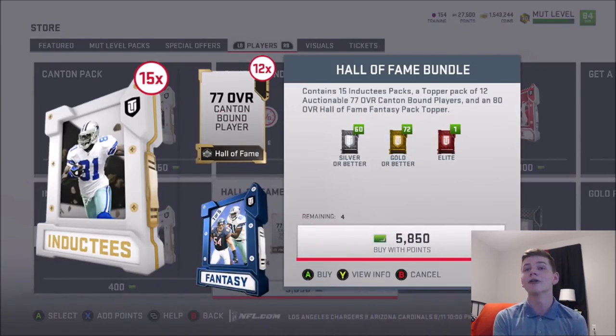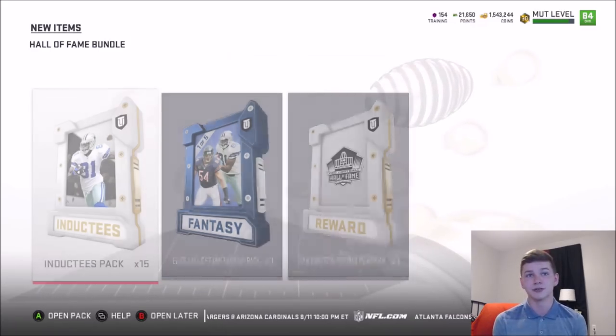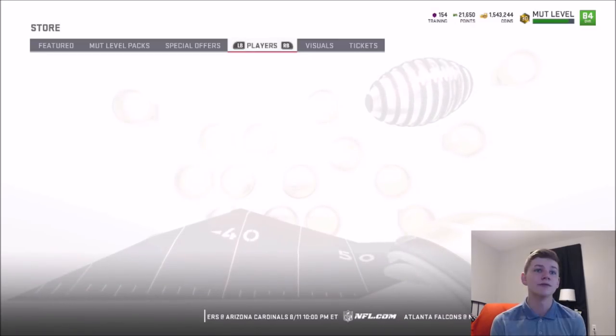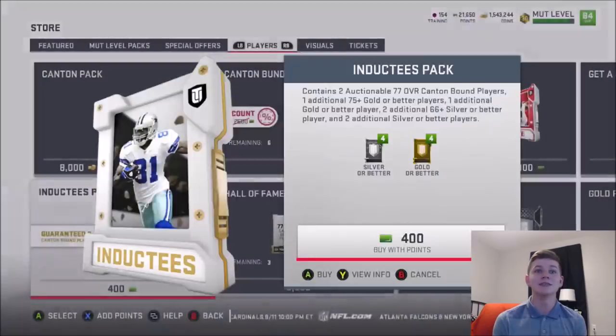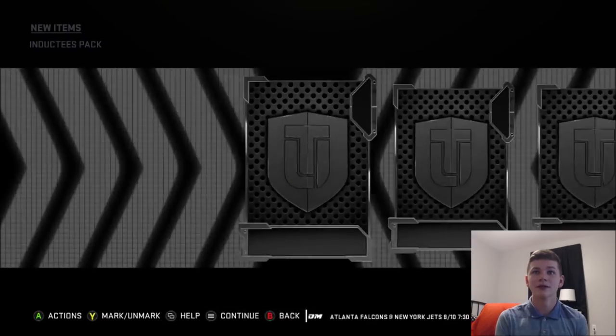We have a Canton bundle which is discounted and gives you 12 Canton packs and two inductees. Then we have a Hall of Fame bundle where the topper is actually an overall Hall of Fame player. You also get 15 inductee packs and a topper of 12 auctionable 77 overall players — that's the bundle I'm going to be opening today. I'm also going to open up an inductees pack just to try it out and see what we can get.